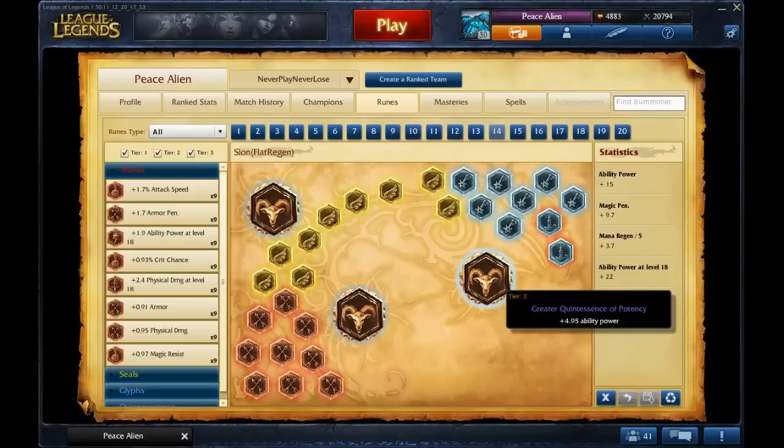These are my runes and masteries for Ziggs. I get magic pen reds and flat AP quintessences.